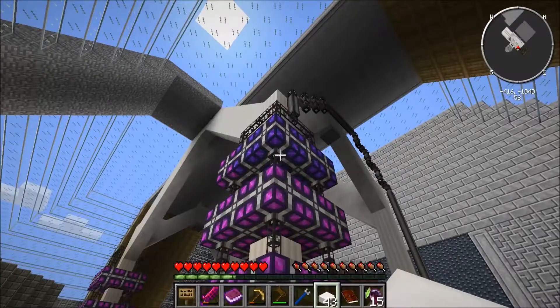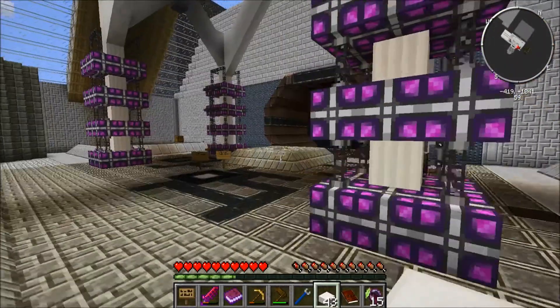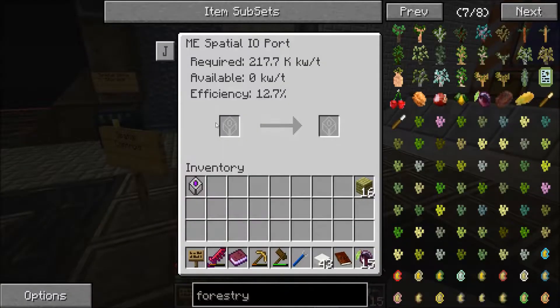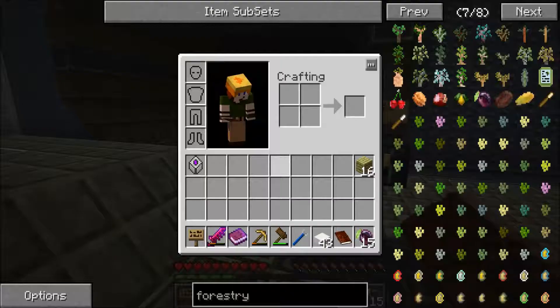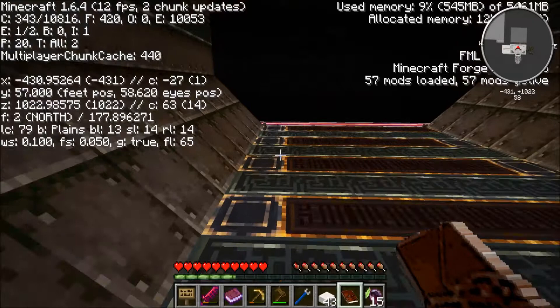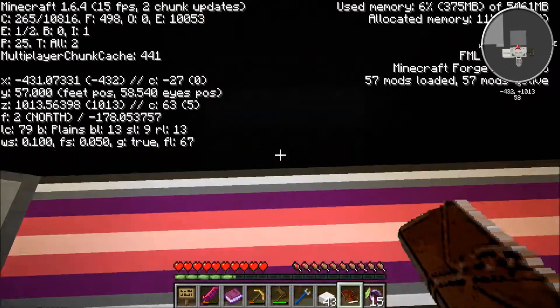I'm assuming that's why they're dark purple versus pink. The button switches drives. Let's try to get to this area: negative 430, 32, 1003. So negative 430, 32, 1001. Negative 430 — right here. 1001 is this way.